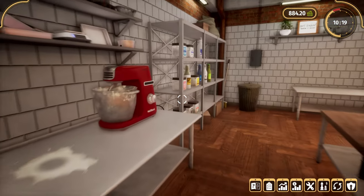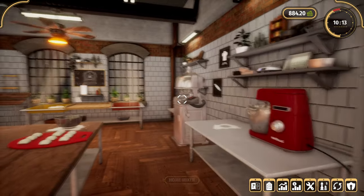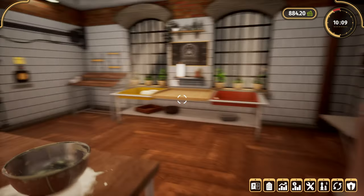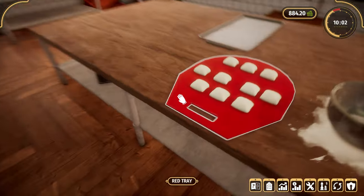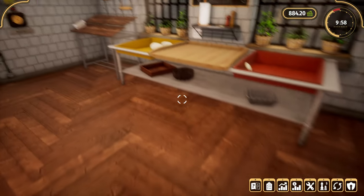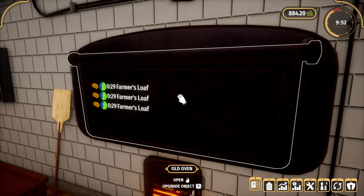So this game is all about accepting orders from local shops, processing those orders and getting them out in time. You have to make sure that you order all of your ingredients — it doesn't just appear. Then you have to mix it and process it. I'm kind of learning on the job. I've been playing around with some different size loaves — some little tiny ones, some much bigger ones.